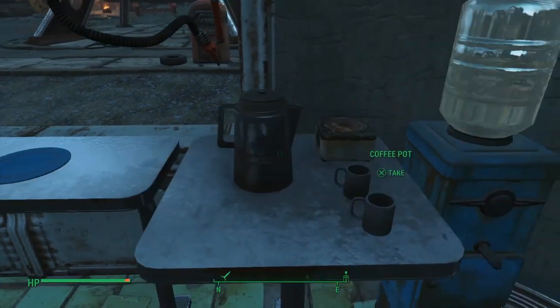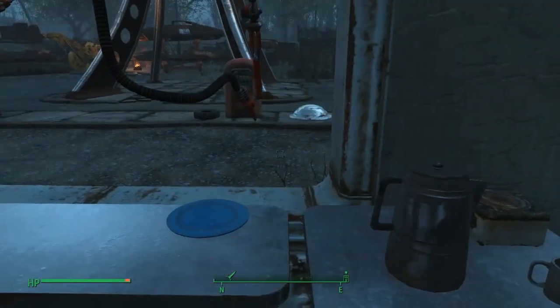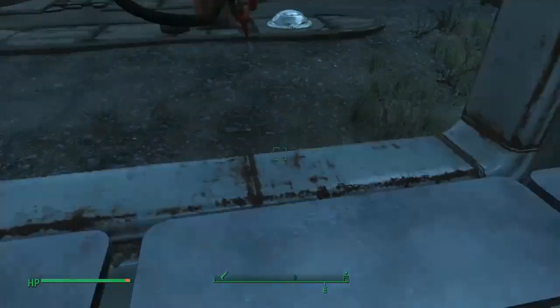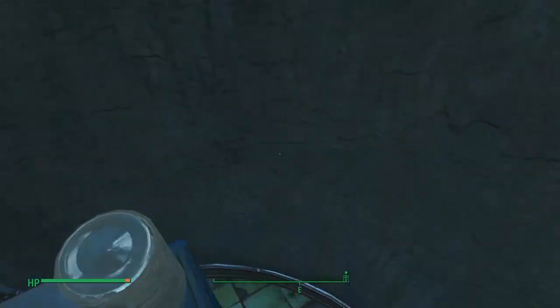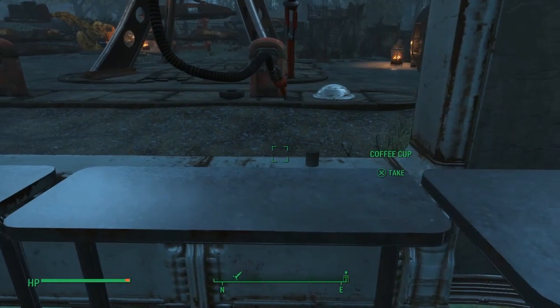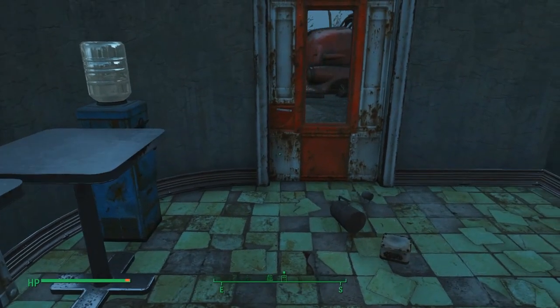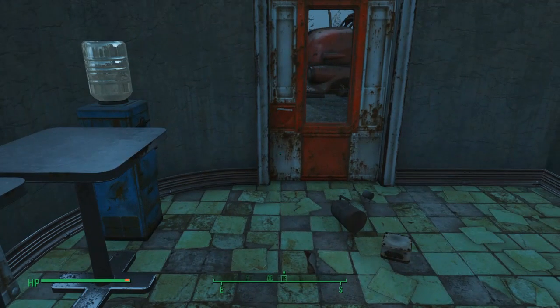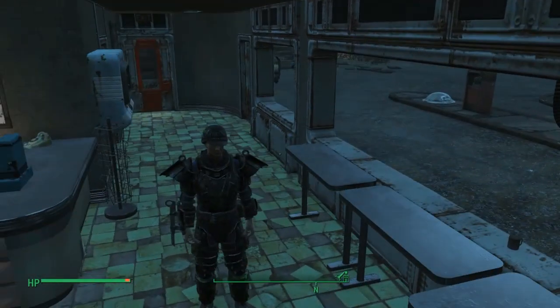Do you get annoyed when settlers or brahmin walk on your tables and countertops and knock over all of your well-placed stuff? Or do you sometimes have uncontrollable urges to walk over your own countertops and tabletops, but you don't want to knock over your own stuff while doing so? Well then, OC Decorator is for you. It allows you to take items from your personal inventory or workshop and make them into immovable objects. You can scrap them if you want them back.